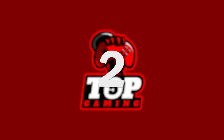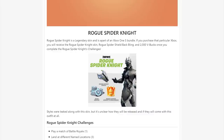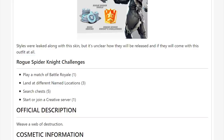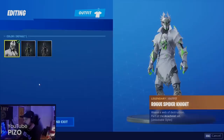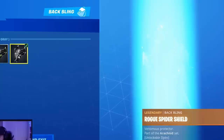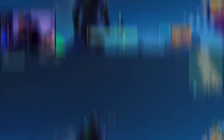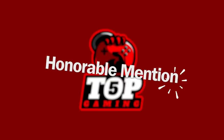Number two: Rogue Spider Knight. He isn't just a variant or even just a skin — he's a fully fledged challenge pack, similar to the Fallen Love Ranger or Breakpoint pack. These packs are around ten dollars and include a legendary skin plus challenges to unlock up to 1,000 V-Bucks. The leaks suggest that completing challenges will unlock two additional styles — a black style and green style — for the skin, along with the Rogue Spider Shield back bling. Challenges include playing a match, landing at a named location, searching chests, and joining a Creative server. However, the Rogue Spider Knight will be exclusive to a certain Xbox One S bundle releasing this week, so you'd have to buy a console to get it.